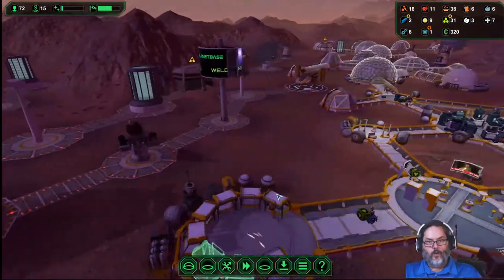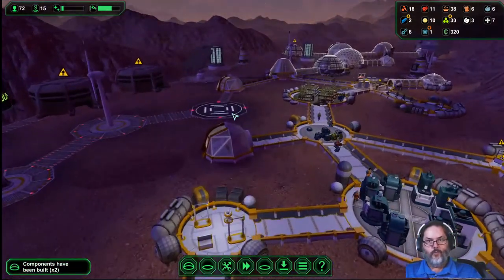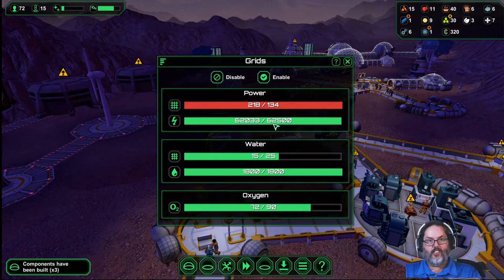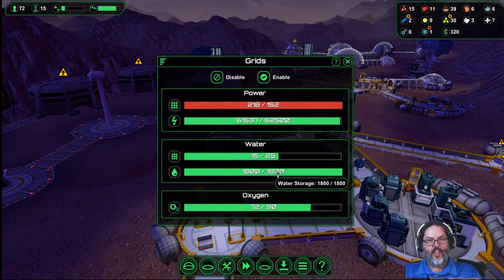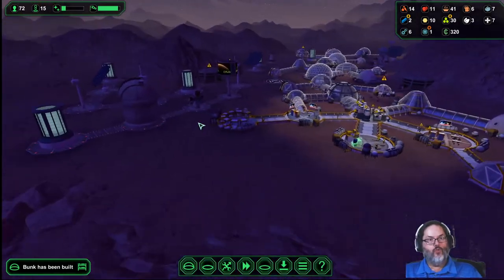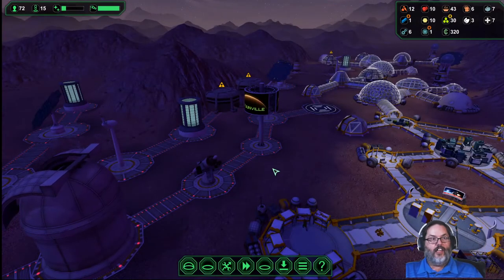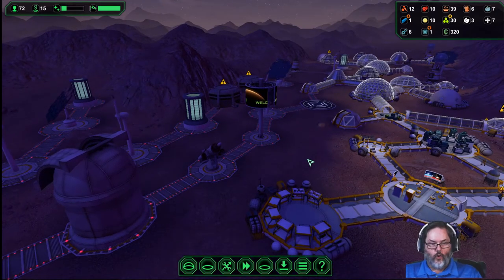Dorms are coming in. Power's low at night but we have plenty of batteries — they were maxed out. We've got 1800 water in reserve, so that's going to last us a while. Right now oxygen is getting up there. Oh, look at that — sweet! I don't think I can top a laser beam shooting up into space and destroying a meteor!